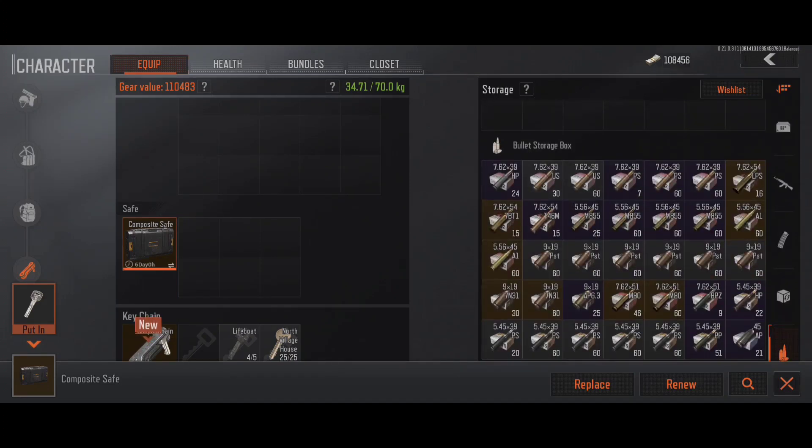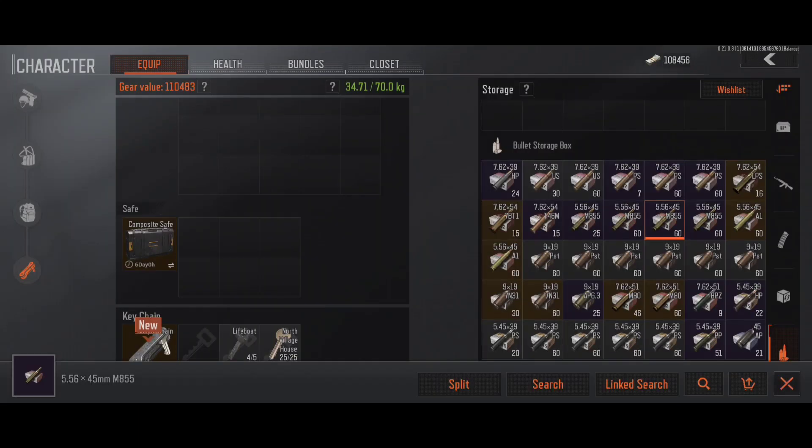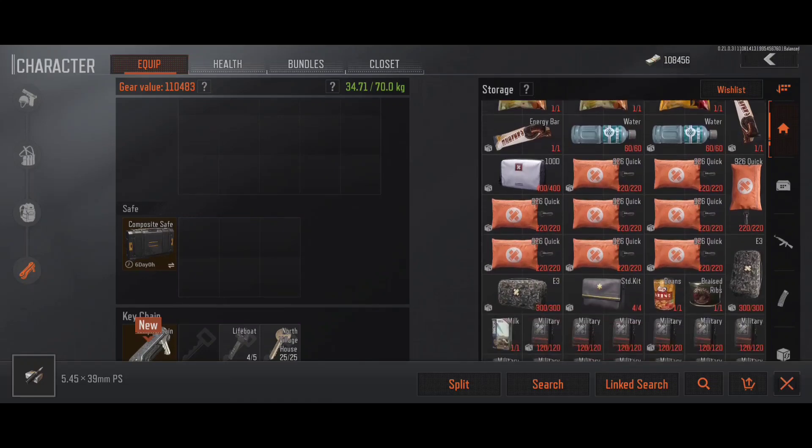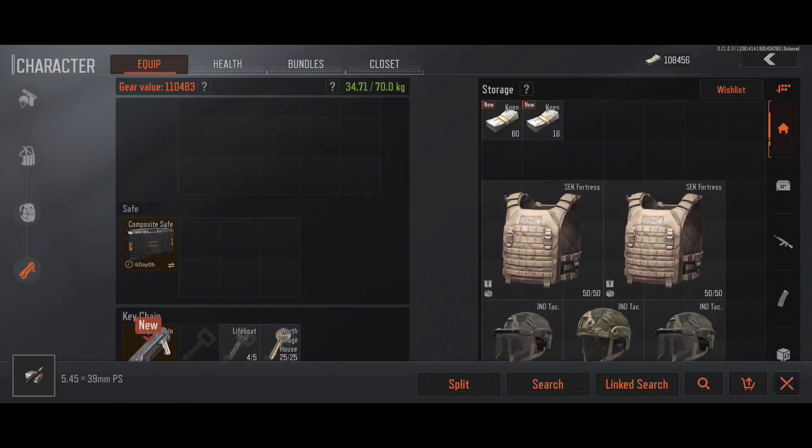Ammo is probably the worst thing for me in this game — I just pick up endless amounts and my Chinese server storage is absolutely riddled with piles of ammo I don't use. For expensive ammo like M855, you can list it on the market in stacks of 90 at a time, so I do pick that up and put it up for sale. But cheap, bad ammo — just outright sell it to keep your storage relatively clear. Every time you sort it out, either do it manually or click auto-sort and it'll help keep your storage clean.